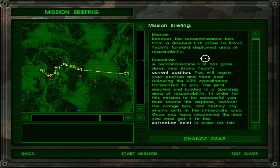Well, that is a long insertion. Actually, the extraction is a pretty long road, so I'm guessing they will be focusing on extraction in this mission. Recover the reconnaissance box from a downed F-18 close to Bravo Team's forward deployed area of responsibility. Bravo Team's forward deployed area of responsibility? Am I keeping a watch there or something?